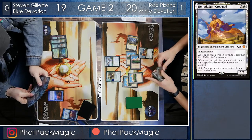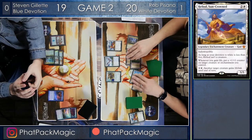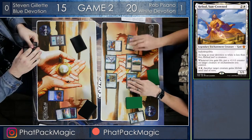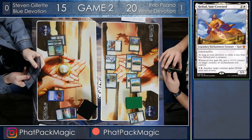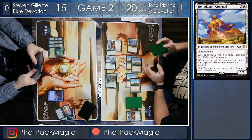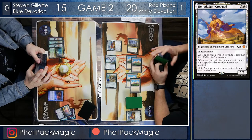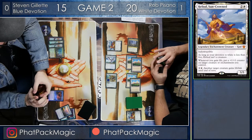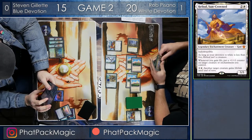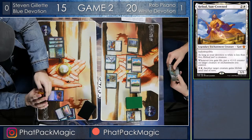Down comes Heliod, and Steven has to use a Wizard's Retort for the painful mana cost of blue, blue, and one. And it looks like Rob says: that's fine — I'm just going to play the other Heliod and start crashing in for four damage. This is going to bring Steven down to 15. Steven's not in great shape here, mainly because Rob's got the combo out, and it doesn't look like Steven has much of a way to interact with it. Steven going over his options — really in the tank here.